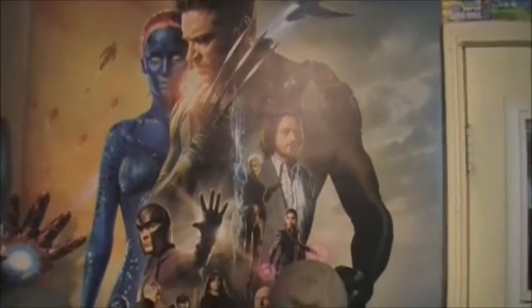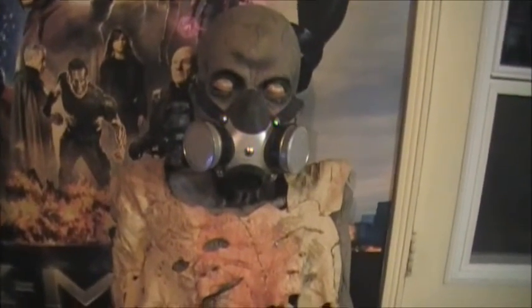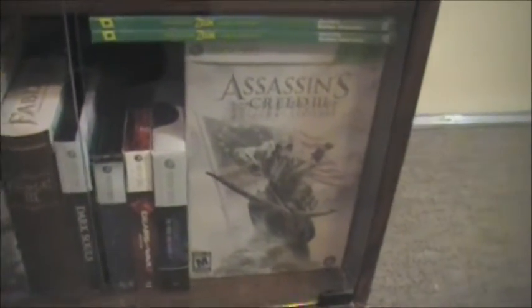Next we've got a poster for X-Men Days of Future Past, and the game room mascot Waldo with his nice shirt made of faces. Down in this cabinet I've got a bunch of my collector's edition game boxes, a launch day countdown clock for the Xbox One, more 360 games. I've got the Hyrule Historia in here, a couple copies of the Link to the Past comic book arc from Nintendo Power, and a couple more Mario posters.